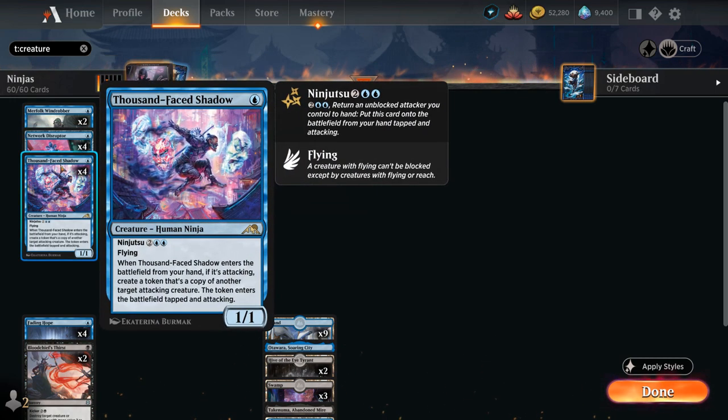We also have the full playset of Thousand-Faced Shadow, a 1/1 human ninja at rare. It flies and has ninjutsu for four mana, so we can use it early as an enabler, pick it back up, and then use the powerful four-mana ninjutsu ability: when Thousand-Faced Shadow enters the battlefield from our hand attacking, create a token copy of another target attacking creature entering tapped and attacking — so we can start cloning our creatures.